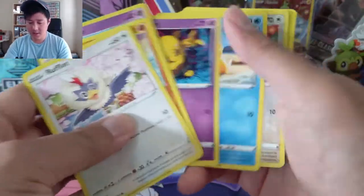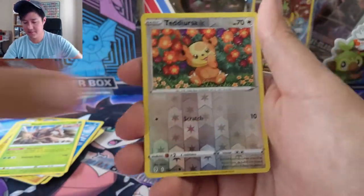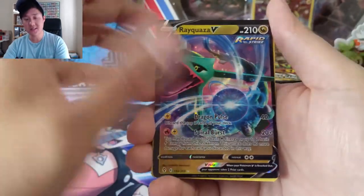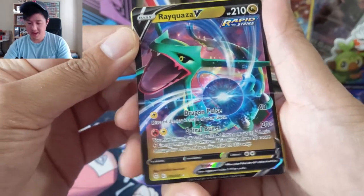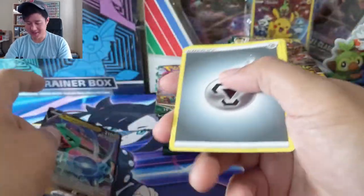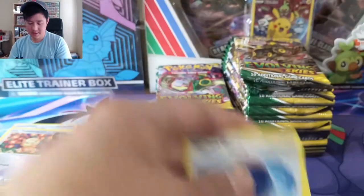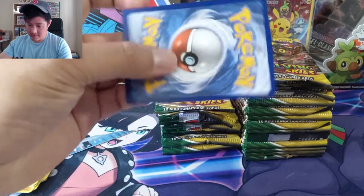The reverse is a cute Teddiursa — girlfriend likes that one. And then oh, Rayquaza V, just the regular one — that's pretty cool! I feel like I didn't know Rayquaza could attack from his hand like that; it looks like a dragon ball, like he's about to do a ki blast or something. Let's get you into a sleeve.